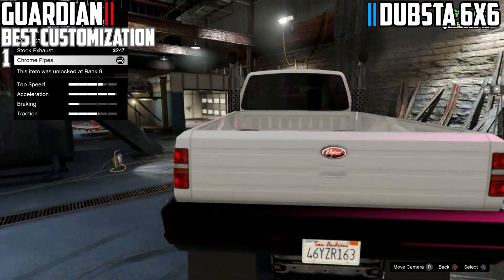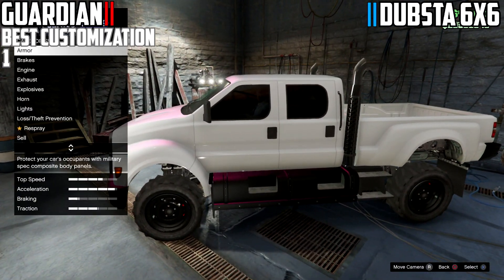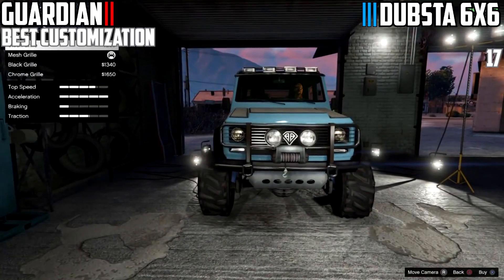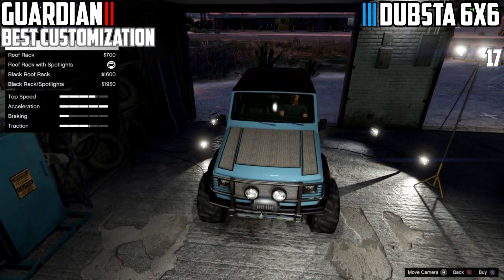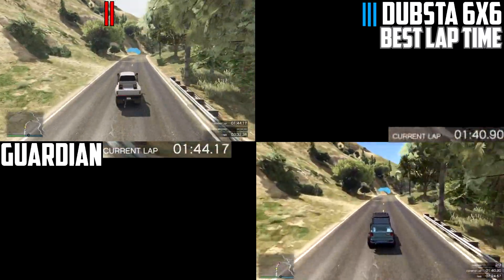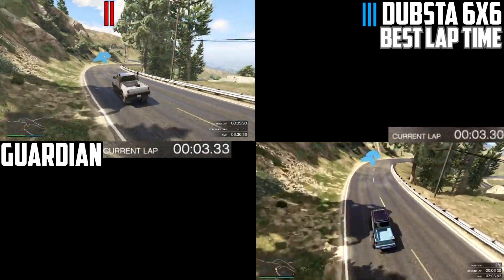For customization, the Guardian really only has one option. The Dubsta 6x6, on the other hand, has 17 customizable options — a lot of variety of different things to choose from. Only if we wish other vehicles had that too.